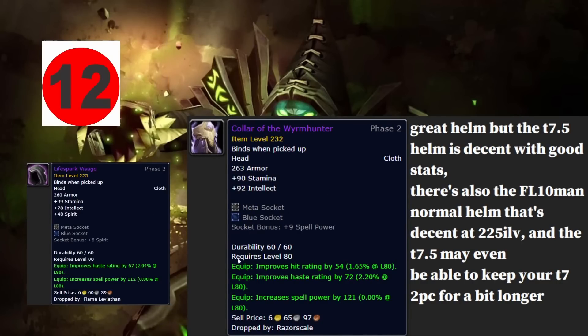Twelfth is the helmet from Razorscale — normal mode, so it's not hard to get, hence why it's low. There's also a good 10-man helmet option. If you're way over hit rating you can use a different helmet for higher damage, but once you complete your full BIS set you'll be using the Collar of the Worm Hunter. It doesn't drop often so pick it up early when you can.